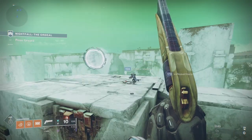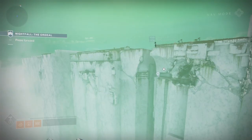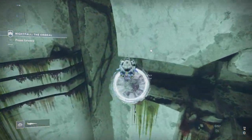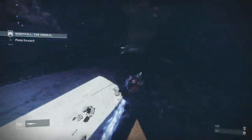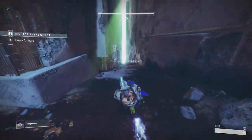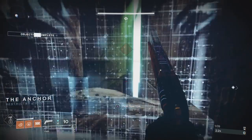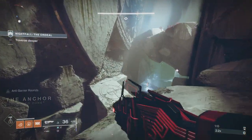Excuse my voice if I sound a little croaky — I've got a bit of a cold but the show must go on. Once you head over here I always pull my sparrow out as soon as I step on the teleporter, so I land on the other side already mounted and can make it down to this section a lot faster. This energy wall is where the Nightfall starts proper.